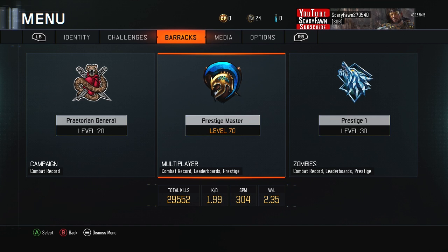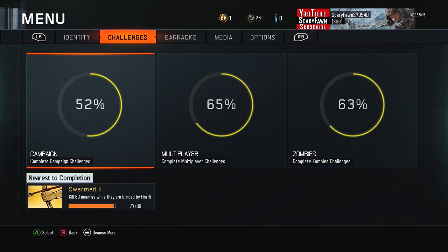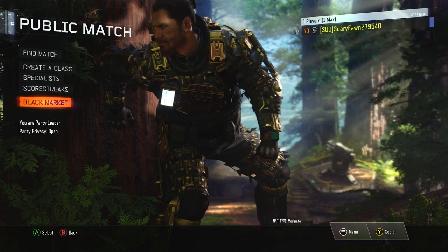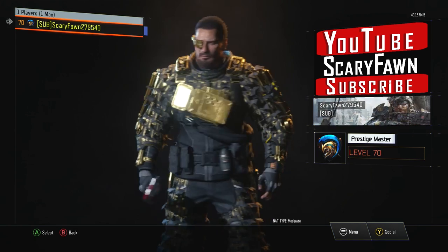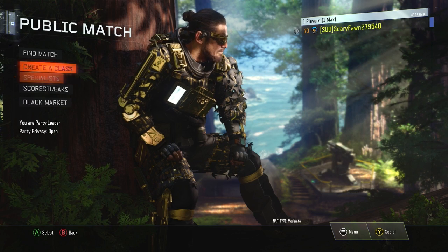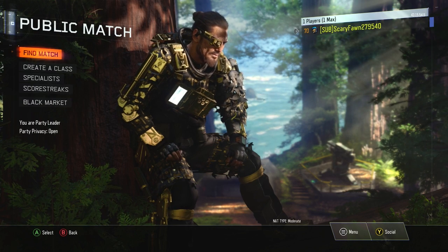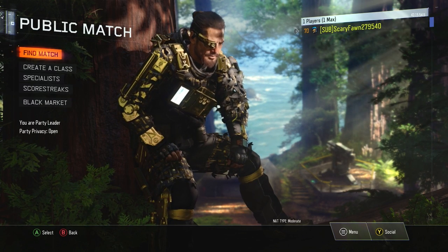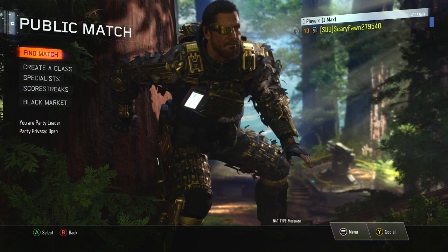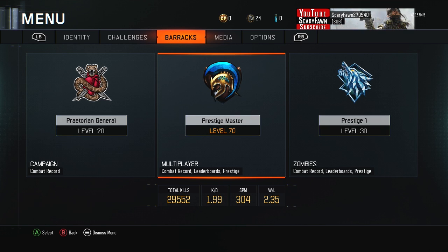My challenge completion is: campaign 52%, multiplayer 65%, zombies 63%. My character is prestige master level 70 and I want to get to level 100. I'm also trying to reach at least 500 before the next Call of Duty comes out — that's going to be a lot of grinding. When summertime hits, I'll be going hard trying to reach level 500 before the next one.